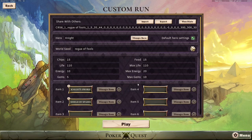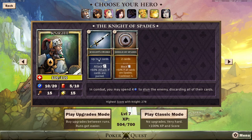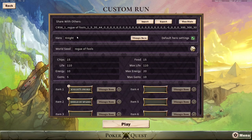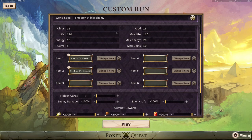You go into custom run. The seed doesn't matter, nothing here matters, the hero doesn't matter, nothing matters at all. If anything, pick a hero which has an attack that is easy to play, like the knight — up to two cards — so just throw a card and it works really easy. So we go custom run, choose the knight. World seed does really not matter, rogue of fools doesn't matter, reroll does really not matter, emperor blasphemy.